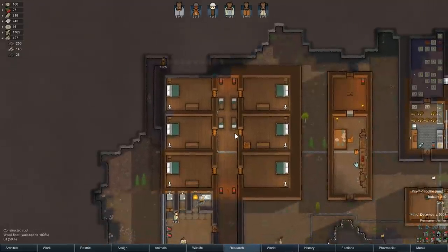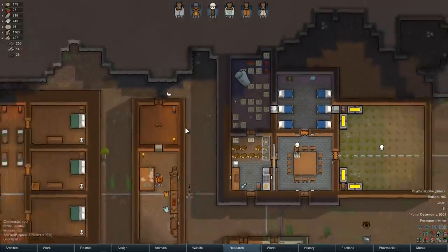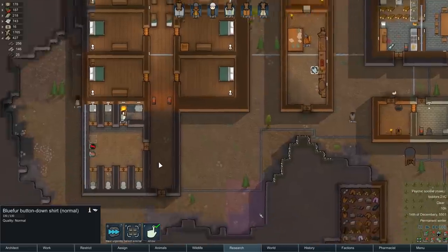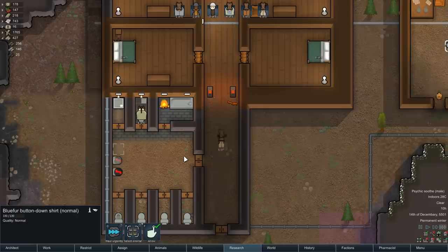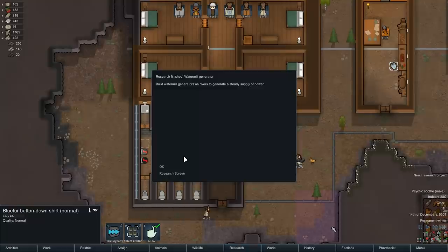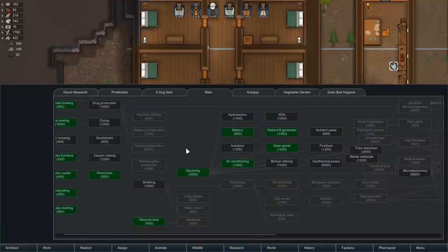Oh look at that — poor muffalo. He just dropped his... that's a blue fur button-down shirt, just dropped right on the ground. That looks good — granite walls, slate, slate tile. It probably smells like burning wood.